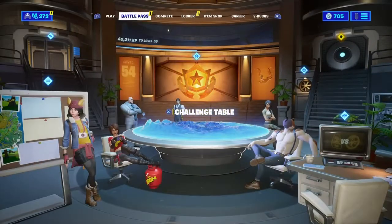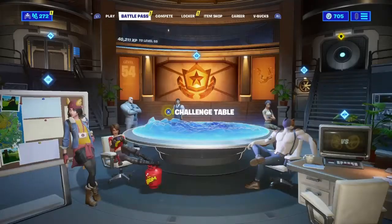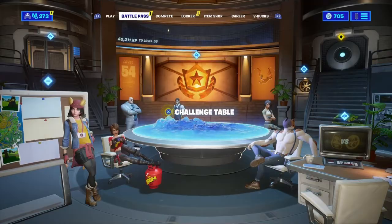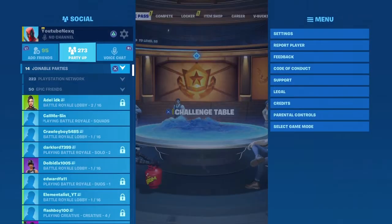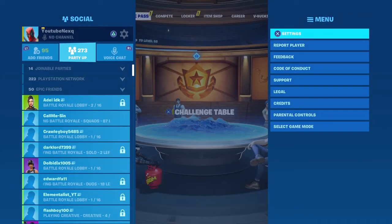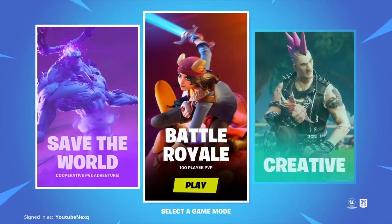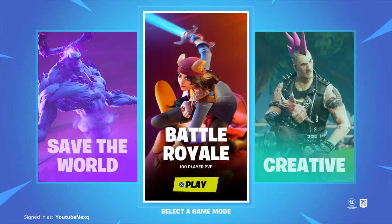So guys, I'm going to be showing you today how to actually do it. This is how I got mine because my challenges weren't working. What you want to do is go all the way down to select game mode, like this. And then it should basically reload your whole game. Don't restart your game, that doesn't work.